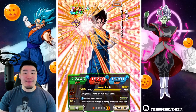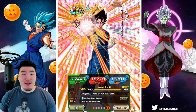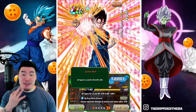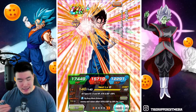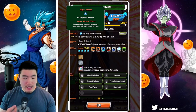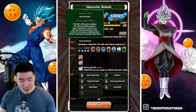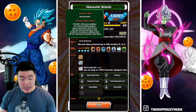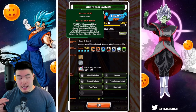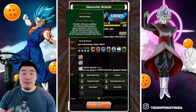If you guys happen to already know what they do, then feel free to skip ahead about a minute or so. Starting with the INT Vegito first: his leader skill is all types Ki+3, HP, attack and defense plus 80%. Super attack causes supreme damage and raises allies' attack and defense by 30% for one turn. Passive is attack and defense plus 150%, plus an additional attack plus 20% per Ki sphere obtained, chance of performing a critical hit plus 5% with each attack performed up to 30%, and all allies Ki+3 launches an additional attack with a high chance of becoming a super attack.